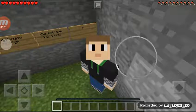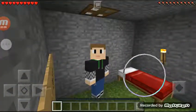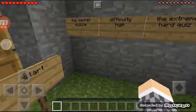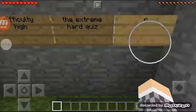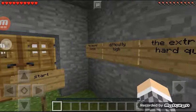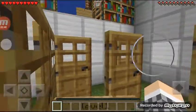Hey, what's going on guys, Avery here, welcome back to another video. In today's video we're going to be playing the wooden puzzle map. I found this map and thought it would be really cool to play, so let's get started. I've never seen how I got in here — I just spawned in here. The secret puzzle difficulty is high extreme hard. It says difficulty hard, so I'm just going to set the difficulty to hard because I think that's one of the rules.